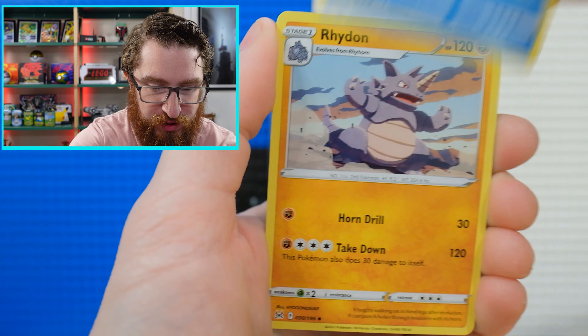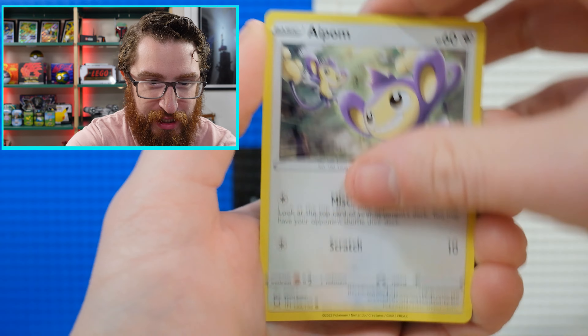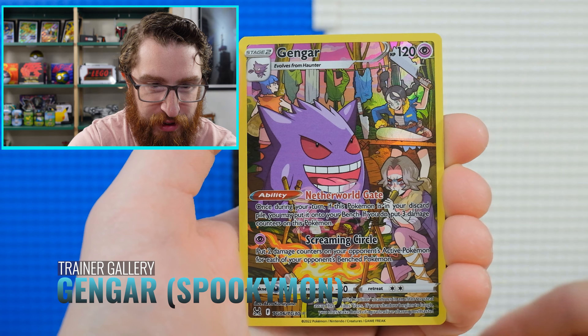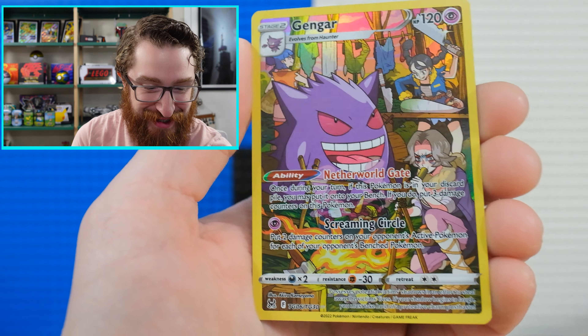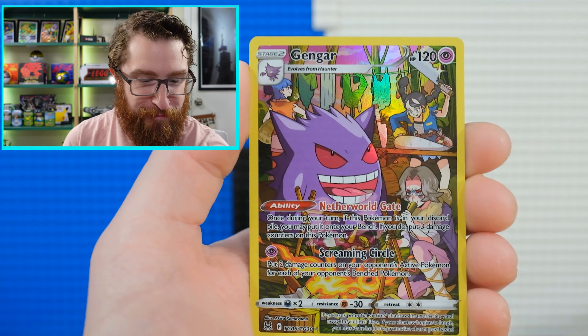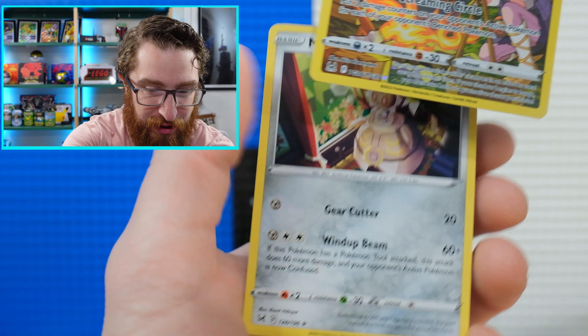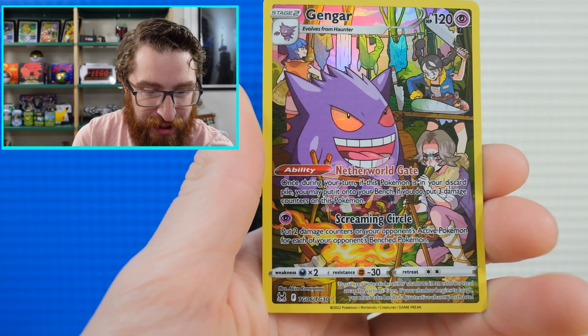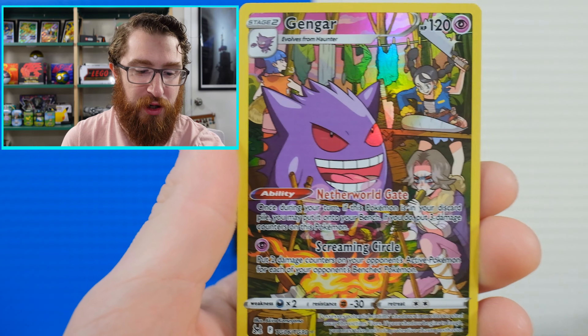Let's see if we can get something from this last Lost Origin pack. We start with Fight the Power Energy, which is always a good sign. Ride on. Litwick, Spinarak, Appletun, Clefairy, Slugma. YES — Gengar for the last pack magic! I've wanted this card, I needed this card, I got the card. Look at this amazing Trainer Gallery from Lost Origin — Gengar! And what's behind it? A Magearna. No one cares about you, Magearna. Gengar, one of the original Kantos, one of my favorite Pokémon, one of the coolest. What a way to end the packs.